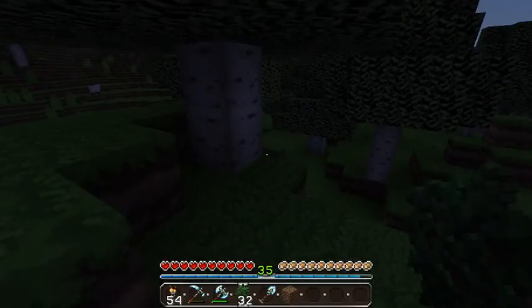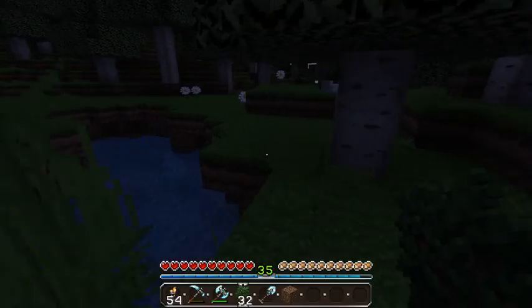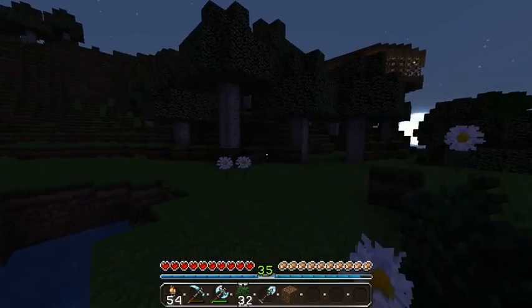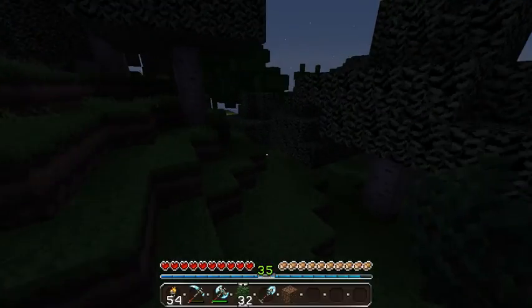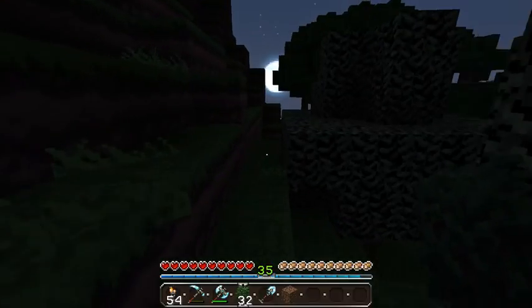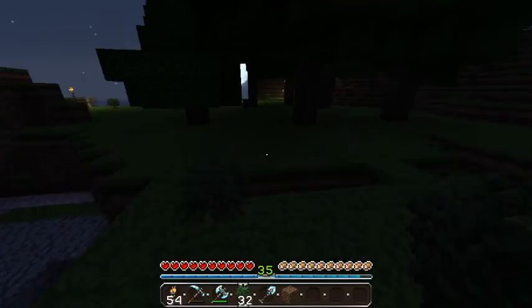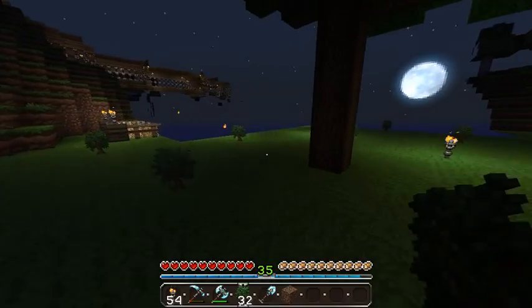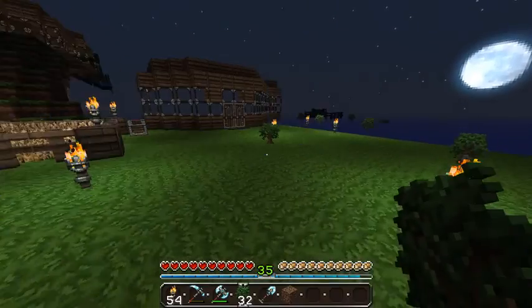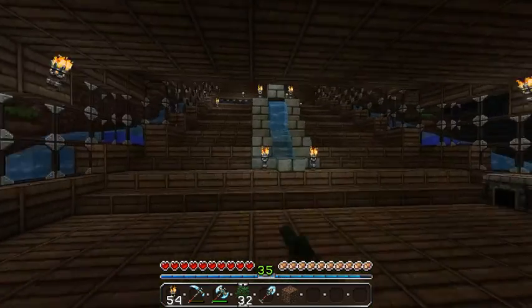I know I've been saying for a while that we've got a whole bunch of places to explore, and we do. I just haven't explored them because I'm kind of freaked out to leave this area. Without a full map like on the 360 version, I'll end up getting lost and never be able to find the house again. Our trees are growing, which is good.